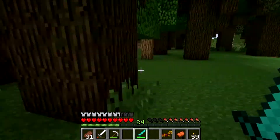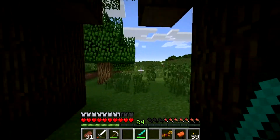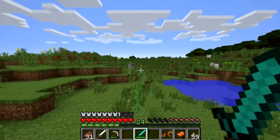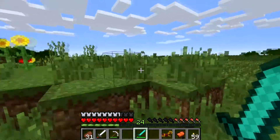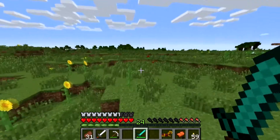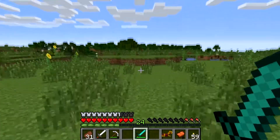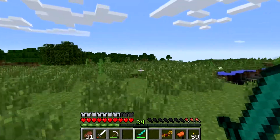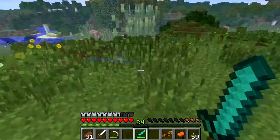Horses spawn in plains biomes. This is a pretty large plains biome out here, so hopefully we'll be able to find one — it stretches out this way. Let's just kind of run through here and try to locate exactly where some horses may be. It's kind of cool seeing underground like a bunch of cool kids.